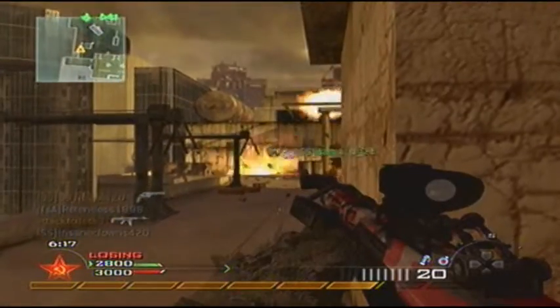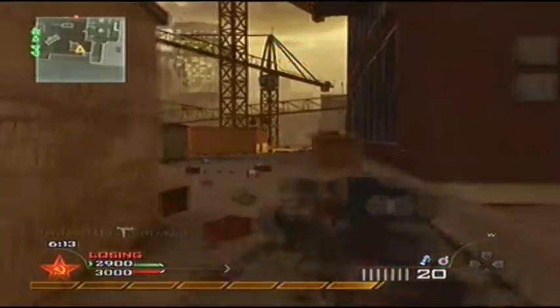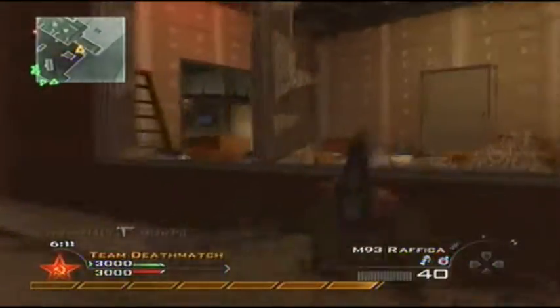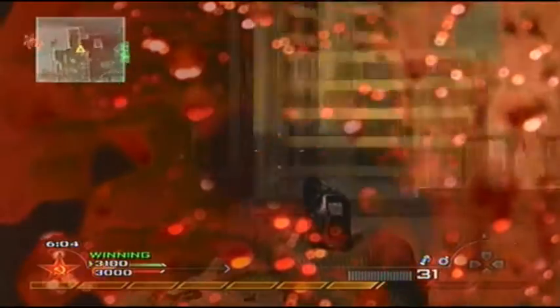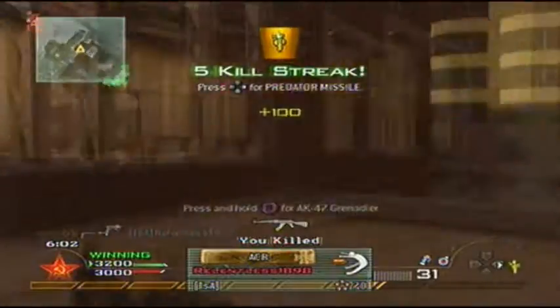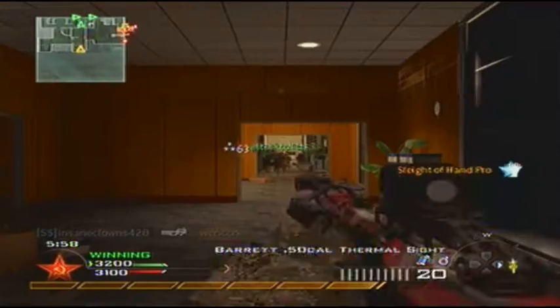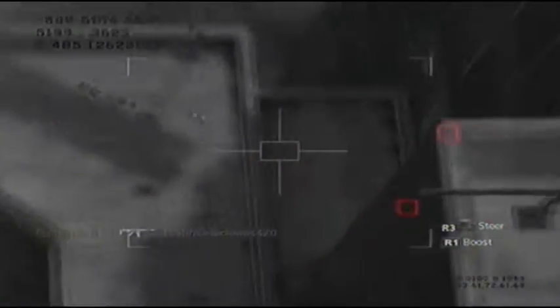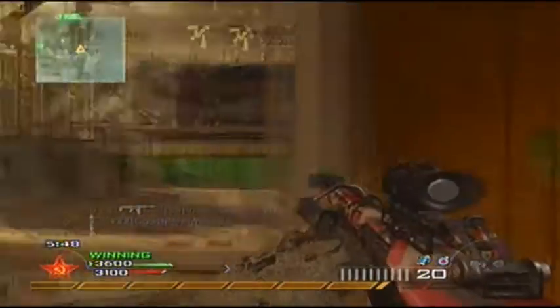You might see teams such as OpTic or other teams that like to quickscope — if they're way ahead they all use snipers because that's what they're known for. But most of the teams towards the top in a close match will probably have one sniper. The setup I'm using today is the 50 cal with a thermal scope. In competitive gameplay all killstreaks are turned off, so nobody uses cold-blooded, making it extremely easy to snipe with thermal.